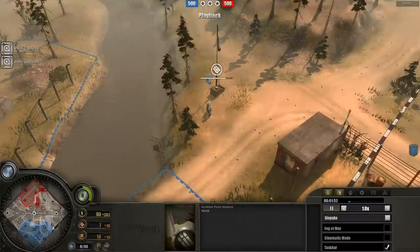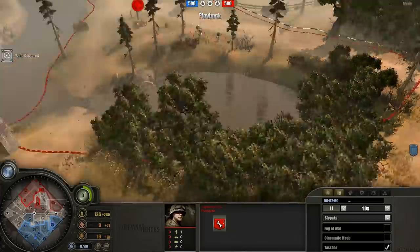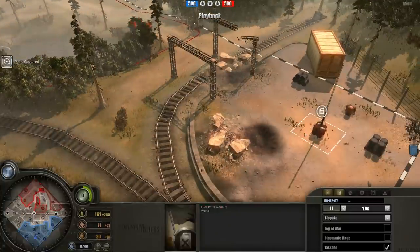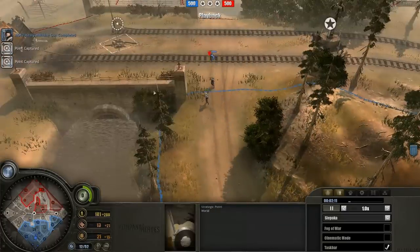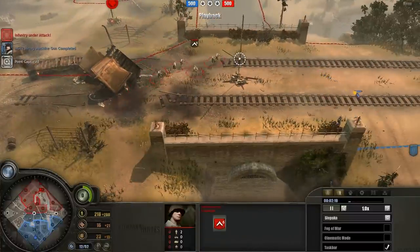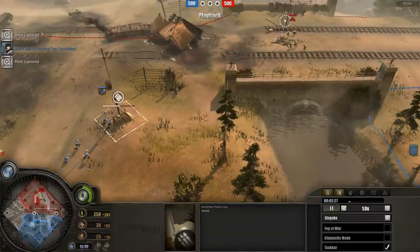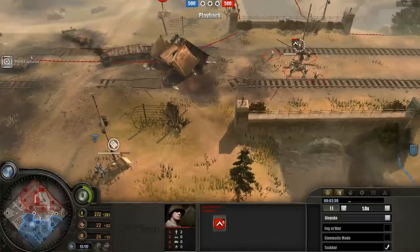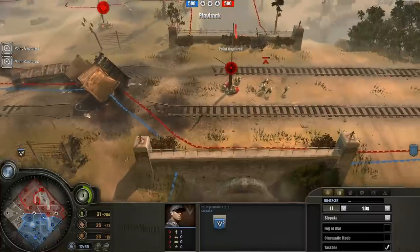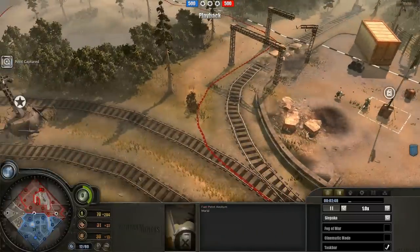We have Wehrmacht pioneers capping away here, and likewise engineers capping away over here. They're obviously going to meet somewhere in between. Actually these ones are going to be going straight for the fuel point, while the pioneers are going for the cutoff point over here. You need this cutoff point in order to connect up to the medium fuel point. They were hoping to do that by using the riflemen to cap this point, but instead the pioneers are retreating and the Volksgrenadiers are capping, while the leftover men shoot at the riflemen.